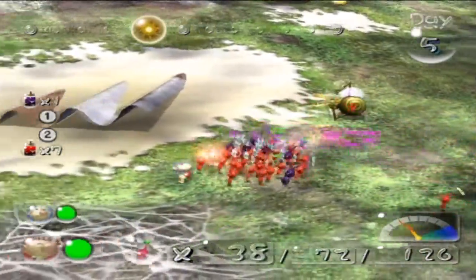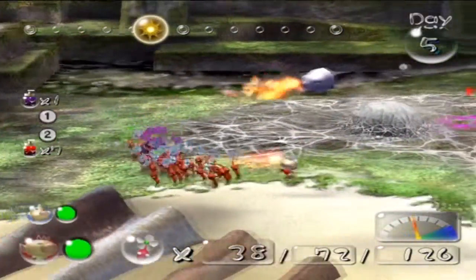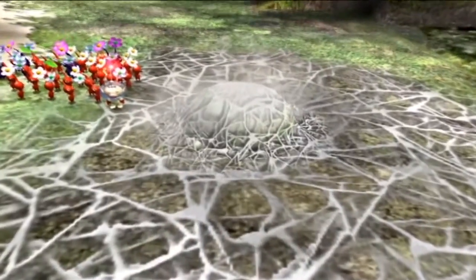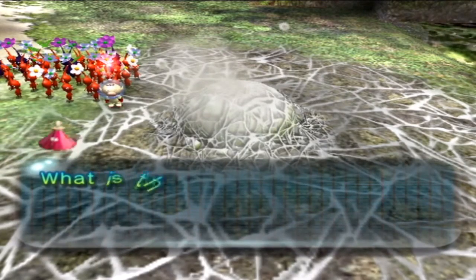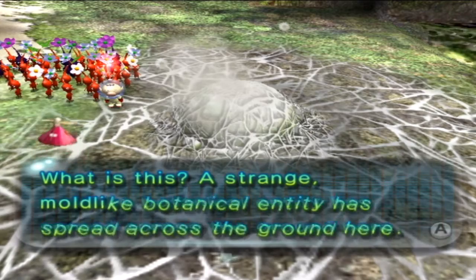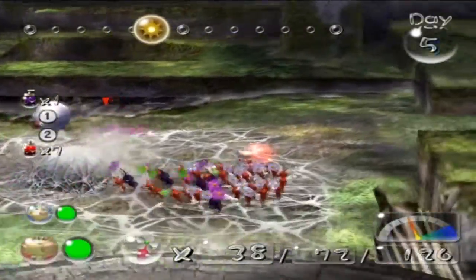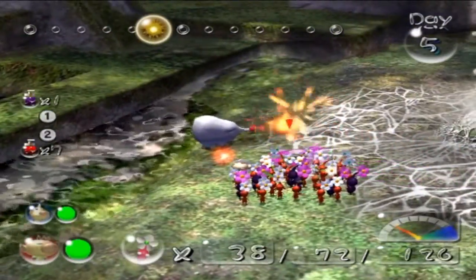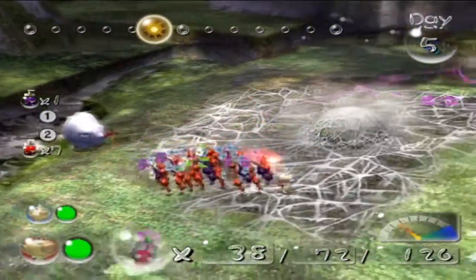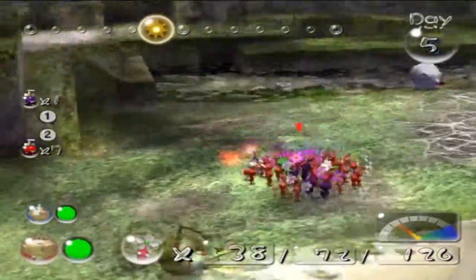Let's keep throwing at him — he's dead. Okay, let's go find — oh my god, what is this thing? It's a spiderweb! It's a strange mold. I believe it's covering a dungeon. He's like way off — he's sliding. So I want to wait for him to get away from the water.